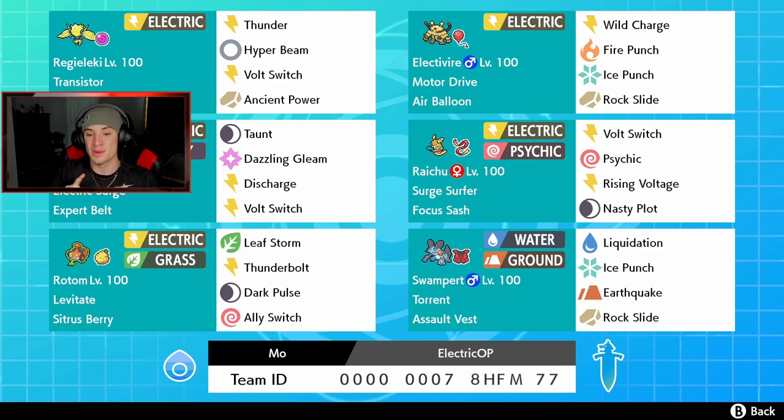Last spot we got Swampert — I absolutely love Swampert, he's an absolute beast. He has Torrent ability, Assault Vest, Liquidation, Ice Punch, Earthquake, and Rock Slide. Nothing you guys haven't seen before, but if you want to use this team yourself, run the code at the bottom of the screen. Let's hop on the ranked double ladder and try to get some wins.